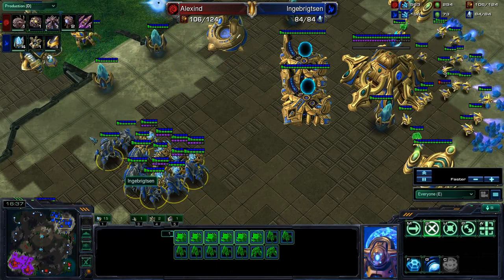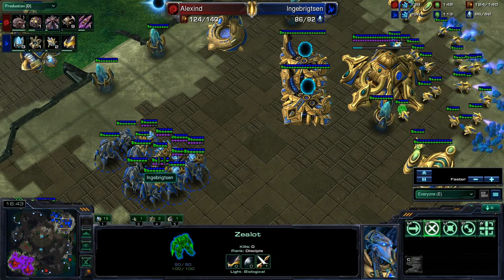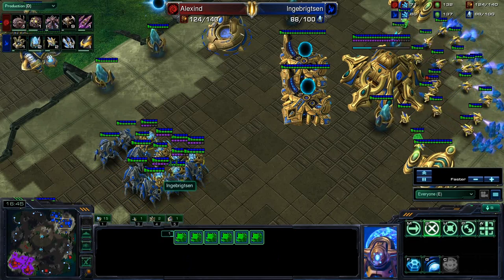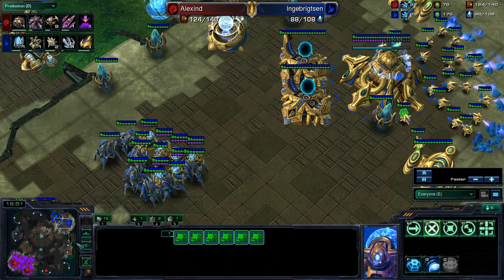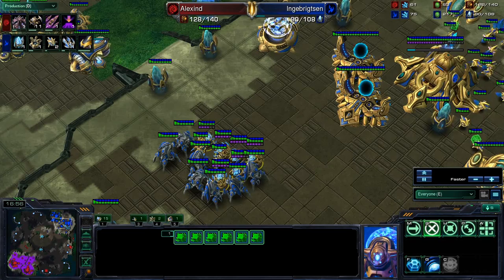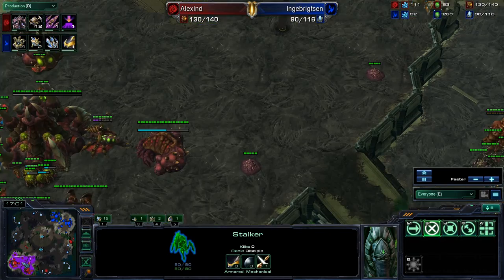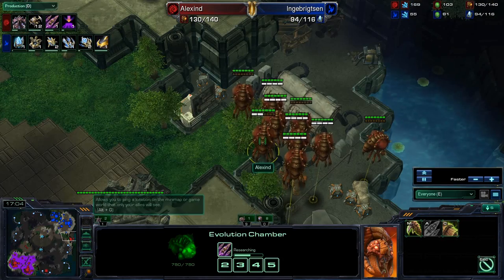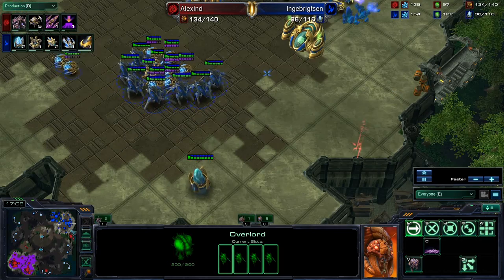There are not many units though. This composition will not be able to deal with all of those roaches and hydras, even with that immortal and a couple more stalkers. So he's going to have to pump out a few more units, possibly get some zealots to tank the damage. Sentries do have those force fields and guardian shield, which is always good to have in battle, but their DPS is just really low. We do have plus one done for our Zerg player, plus two is on the way. So it's going to be plus one attack versus plus one attack.